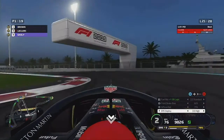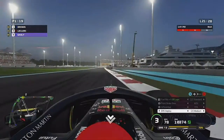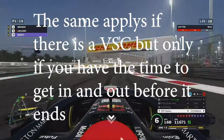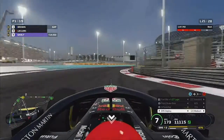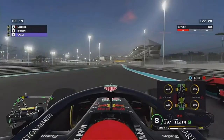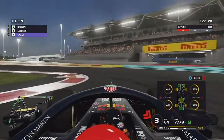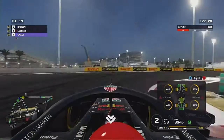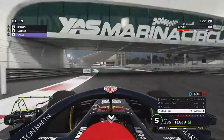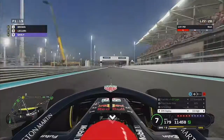Other factors might be a crash that brings out the safety car and bunches the field. Depending on the point in the race, you might have already pitted and risk losing out to the cars around you. Or maybe it's your lucky day and you still need to pit — depending on where you are in the race you can go on the hards and go long, or if there's only five or so laps to go, pit for a set of soft tyres and absolutely blitz it to the end.